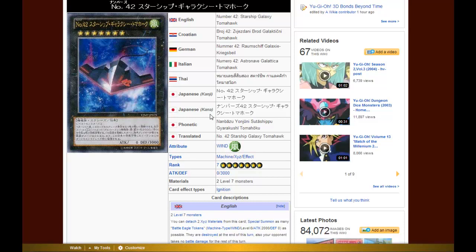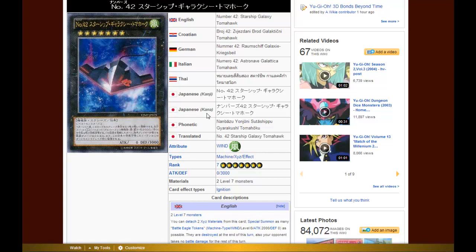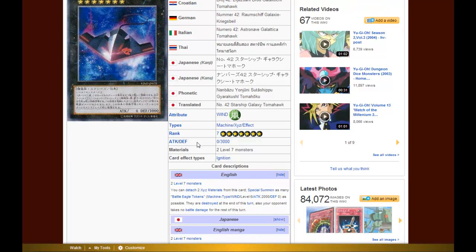Sorry guys, when it's an Xyz Monster I get into the Japanese chants — you should know me by now. No. 42, Starship Galaxy Tomahawk — that's its translated Japanese name, English name is not confirmed yet. It is a Machine-type Wind Attribute Xyz Monster, Rank 7, requires two materials. Its effect is: you can detach two Xyz Materials from this card to Special Summon as many Battle Eagle tokens — Machine Type, Wind, Level 6, Attack 2000, Defense 0 — as possible. They're destroyed at the end of this turn, and your opponent takes no battle damage for the rest of this turn.